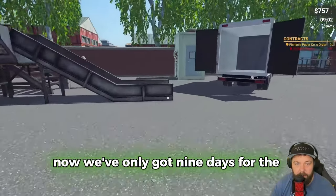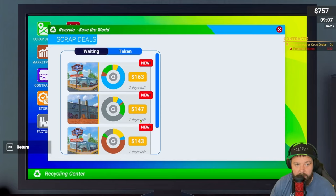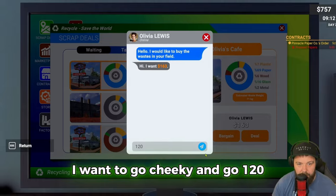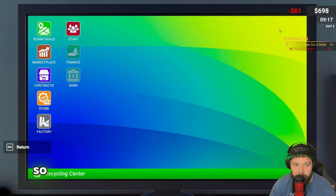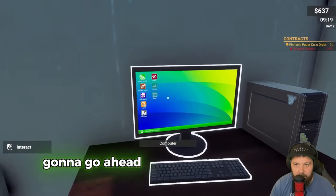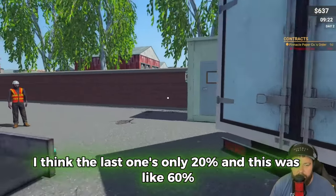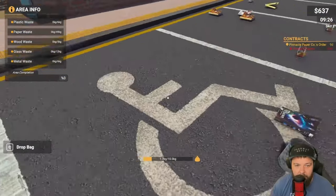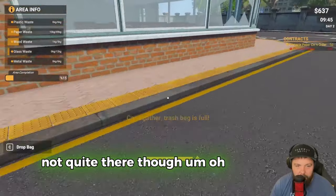We've only got nine days for the contract, so we need to find a scrap deal - we've got massive amounts of paper which is exactly what we need. I'm going to be cheeky and go for 120. They agreed - perfect! This should be a nice little deal. The last one was only 20 kilos and this one looks like about 60, so pretty good.